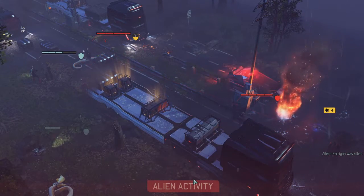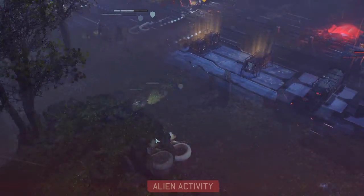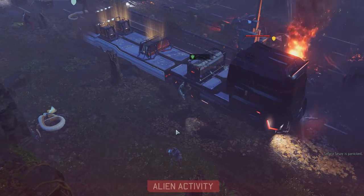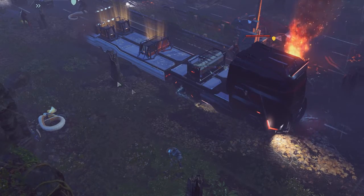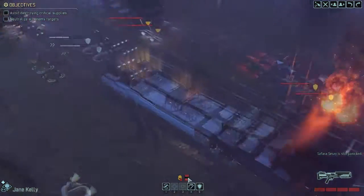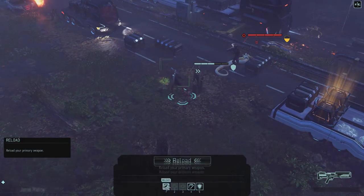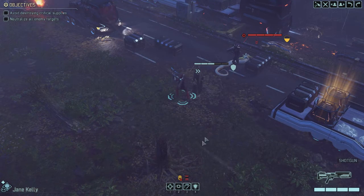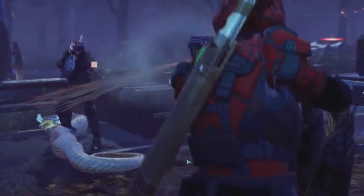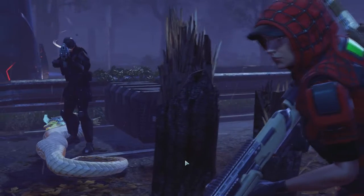Expendables. There we go — that was the last Expendables soldier. So now it's up to Jane and Safra. They've gotta pull it together, but it looks like they're falling apart — she's gonna panic. Panic is a funny thing, because when a soldier panics in XCOM, they can potentially move into a new position and take a shot. Or they can do what Safra just did and move into a new position and take cover. It has its pros and cons. Sometimes you shoot somebody with a shotgun and they don't take any damage — it's like 10 feet away from me. Sure.